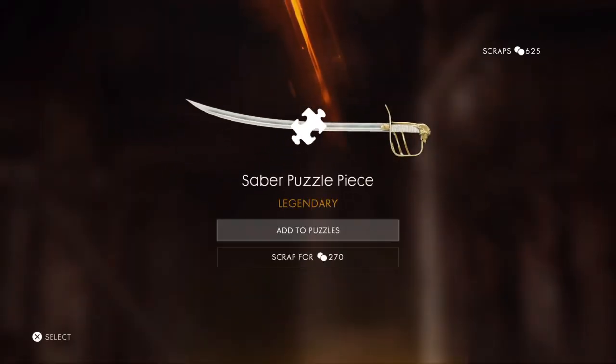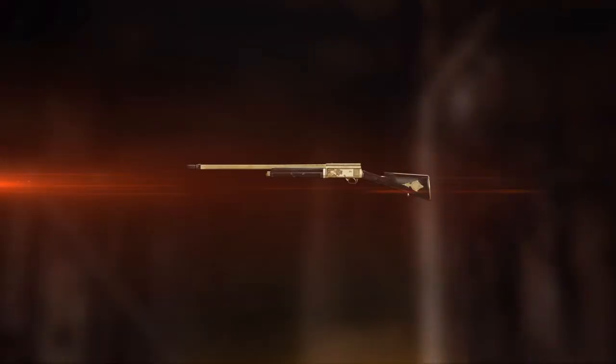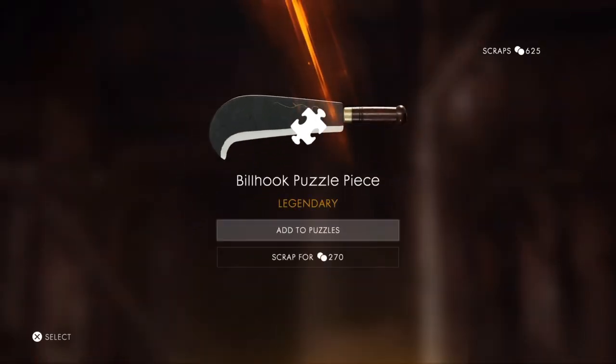We got to save the puzzle piece. I haven't got one of them before. I'd say that's the best skin we've got so far - the amount of gold on it is really nice. I haven't got that before as well - a billhook puzzle piece.